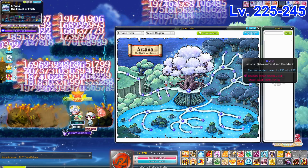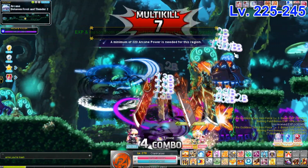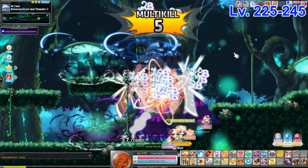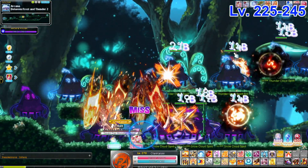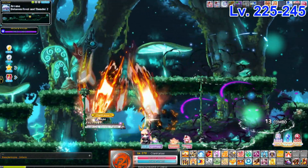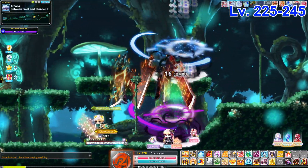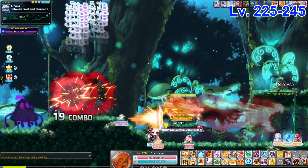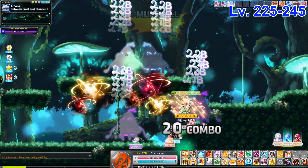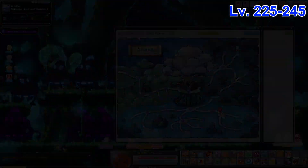Next is Between the Frost and Thunder 2, an actually very underrated map, especially for classes with teleport like Fire Poison Mage and Evans. Evans are fantastic here — you can move left and right really easily. For those who can't reach the deeper Arcane River regions but can one-shot here, definitely try this map. It's super underrated and a fantastic option.